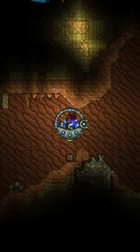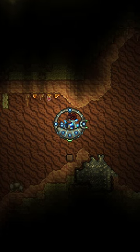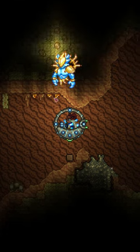Now to find yourself some Amber, head to the underground desert biome and you'll see it attach to the walls just like this. Got that? Good.